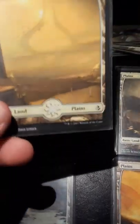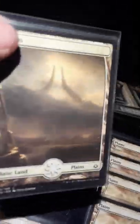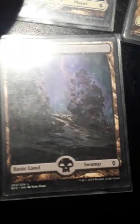Now onto my lands. I have lands from before the Hour of Devastation — that's Amonkhet — and after the Hour of Devastation, when a dragon comes and destroys the world. I also have a foil land just because it's foil, a full-art land, five full-art plains, and one swamp that's pretty rare but looks really cool — also full art.